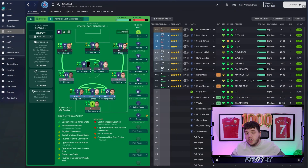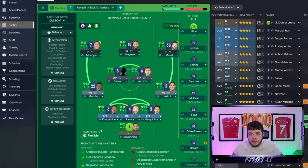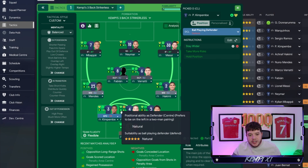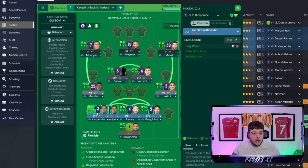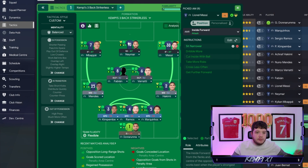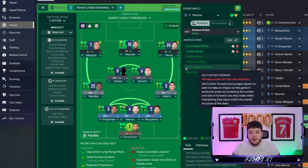The formation itself: goalkeeper on defend, no further instructions. Three ball-playing defenders on defend — the two wider ones have 'stay wider'. Wing-backs on support on both sides, both with 'stay wider' and 'tackle harder'. Two DLPs on support in the middle, both with 'tackle harder'. An inside forward on attack on the left with 'sit narrower', an inside forward on attack on the right with 'sit narrower', and a shadow striker on attack in the CAM role with 'shoot more often' and 'tackle harder'.